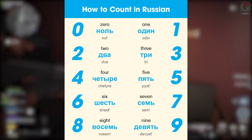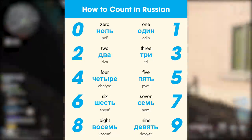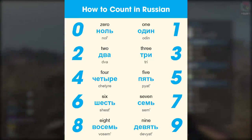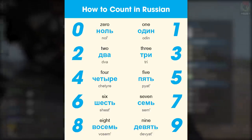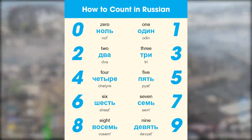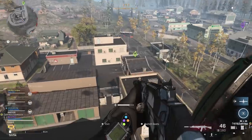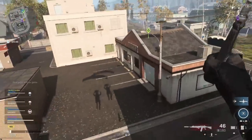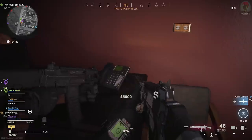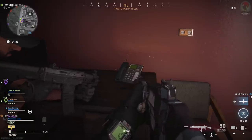All three numbers are going to be between zero and nine. I'm going to play every single audio file that correlates to each number you'll hear from this telephone — from zero to nine a few times — so you can link that up to the ones you get in your game. The three numbers randomize every single game, so bear that in mind. If you didn't hear it properly the first time, you can always use the phone again. In this gameplay, my code was 734.